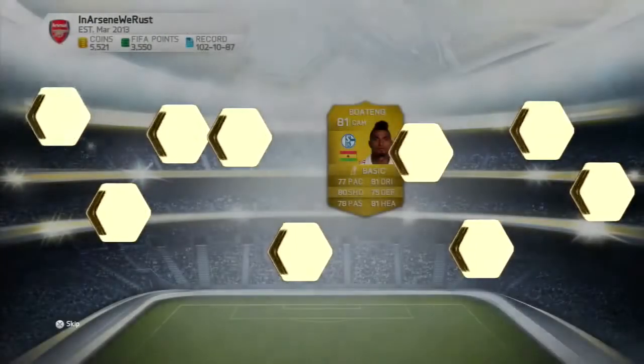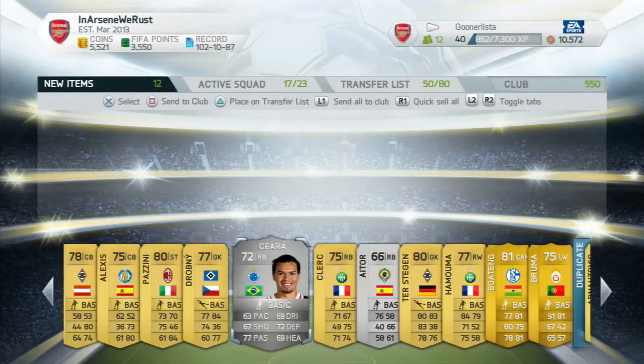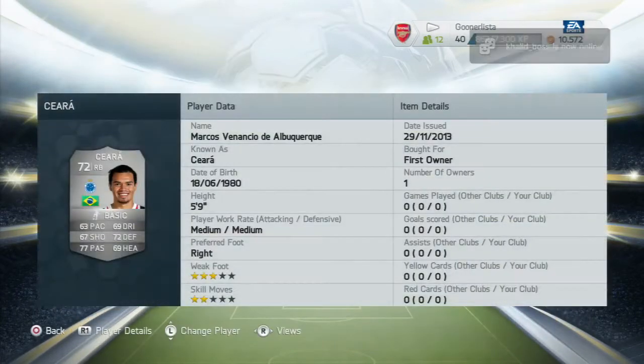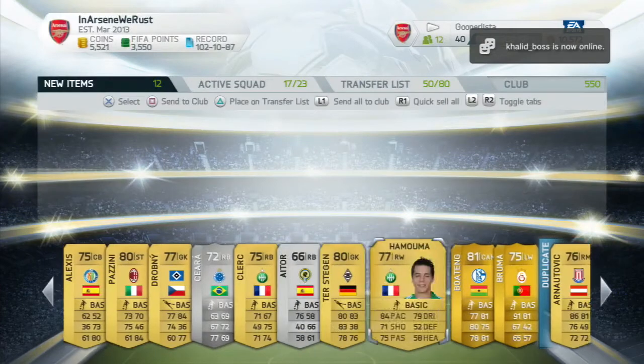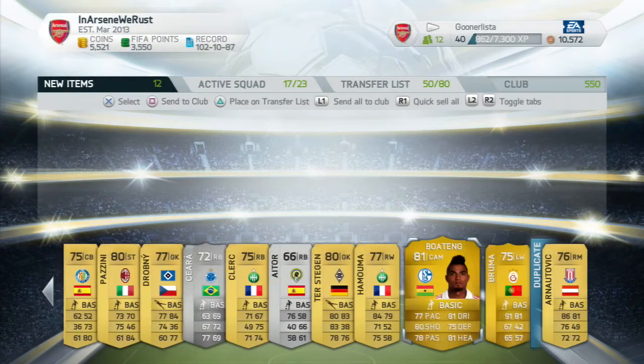We do get ourselves Kevin Prince Boateng - that's not a bad pull, but again when he's the best player in the pack it's not a decent pack when you consider you've spent 25k on it.